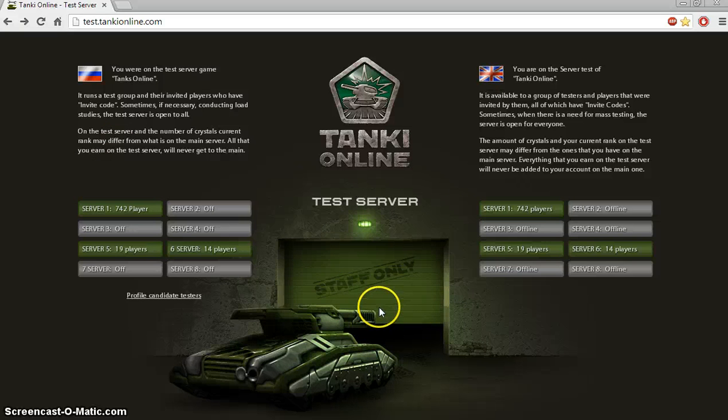Now if it's open to players, the light will be green. Otherwise you'll need a passcode, because the testers are the ones actually testing the new updates and Tanki Online doesn't want their players trying it yet.